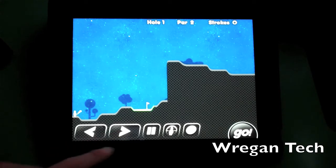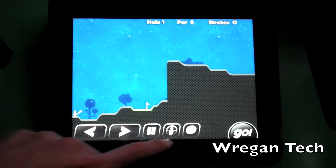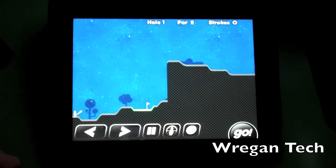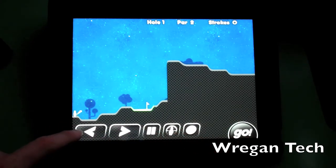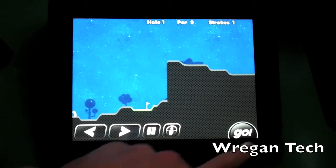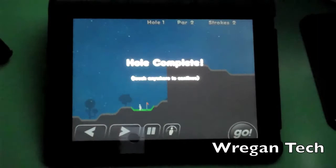For controls, you have two arrows to control the angle your character shoots, a pause button to restart the course, and a button to find your character on screen — though that's less useful on the iPad since the screen is so big. You can also choose your golf ball if you have others unlocked. So we're going to shoot, change the angle — boom — and there's your power meter. We're on the green now, just going to putt it, and we got a two. Hole complete!